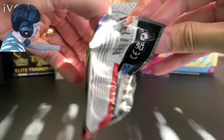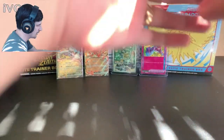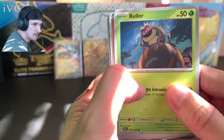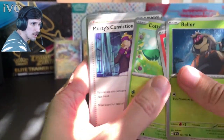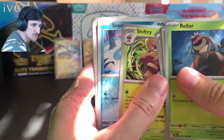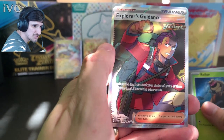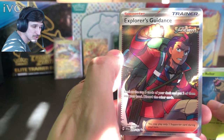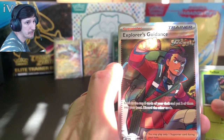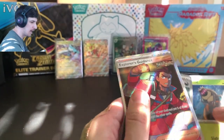We got the last one — big pulls only, hopefully! Shedinja again, Ponyta, Chatot, Cottonee, Shiftry, Snom, Screamtail — and the rare is Explorer's Guidance, a full art! Ladies and gentlemen, a full art trainer — Explorer's Guidance. Okay, it's a decent way to end.